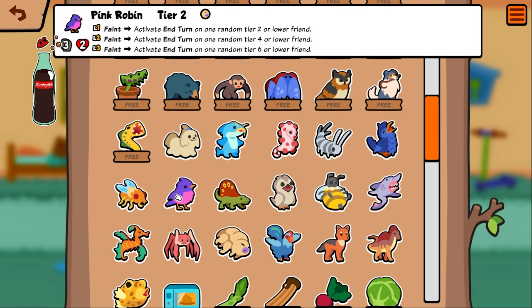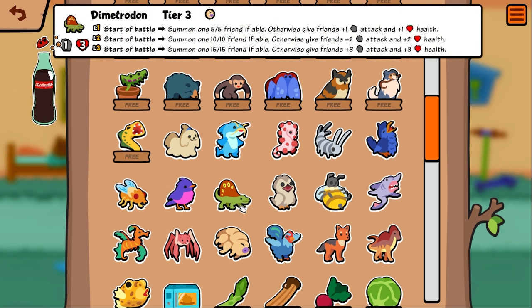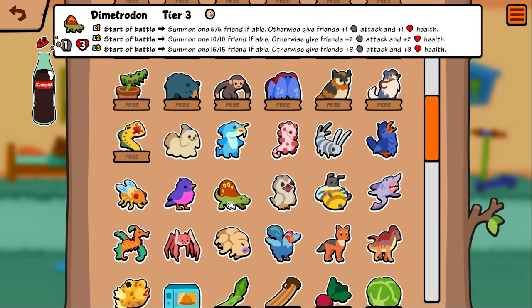Pink ramen — faint, activate in-turn ability on one random tier two or lower friend. I'm sure there's some crazy stuff you can do with this but I don't know. Dimetrodon — start of battle, summon one 5/5 if able, otherwise give friends one/one. I like this ability — a four-squad pet that has options. He's still good on a five squad but the ability is a little different. I think that's super cool.